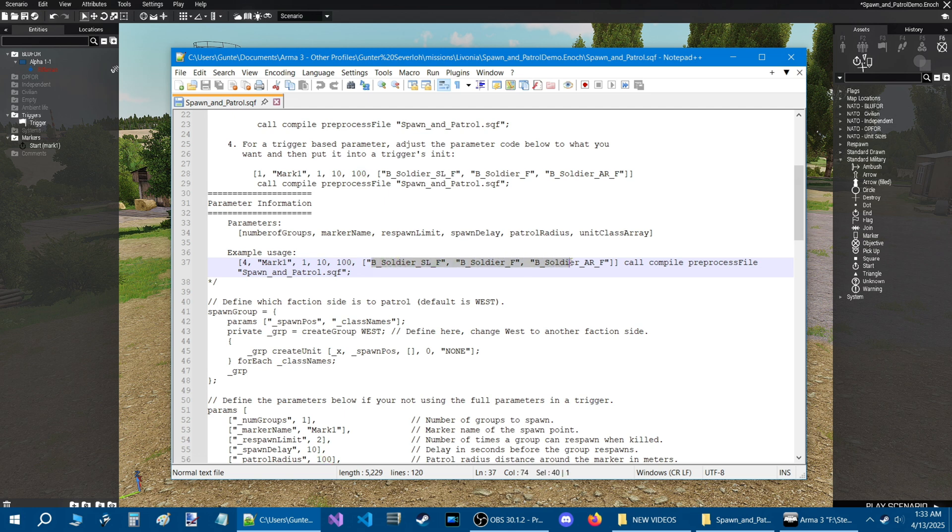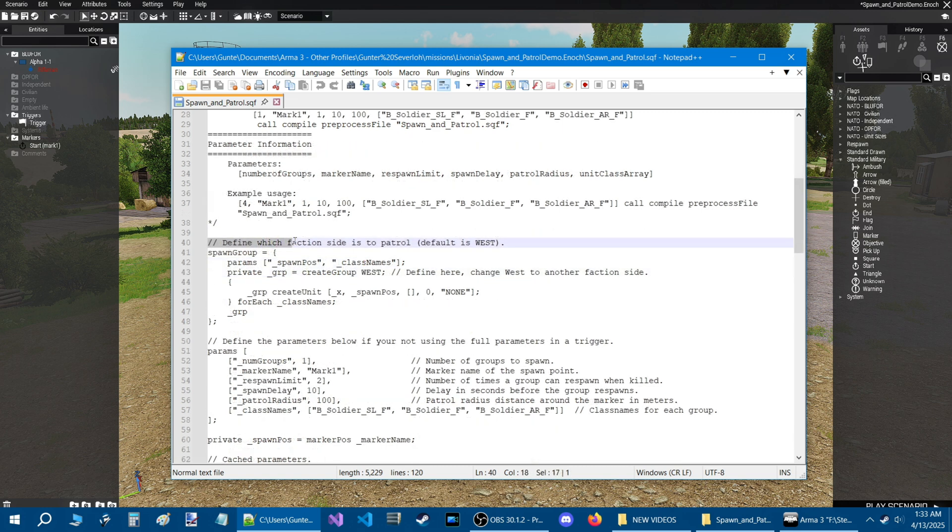Here are the class names of the groups that will spawn. This is literally one group. If you have four groups set, that's 12 soldiers — four groups spawning. There is also a description field: define which faction side is to patrol.